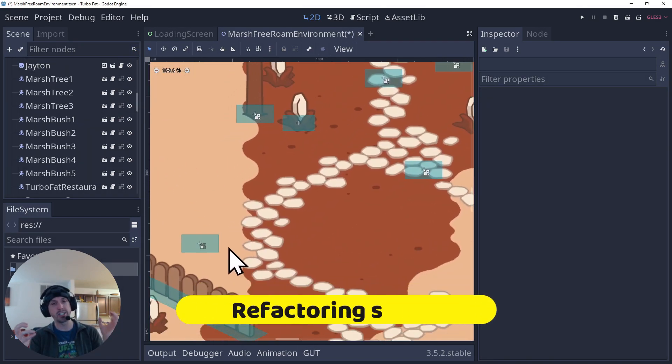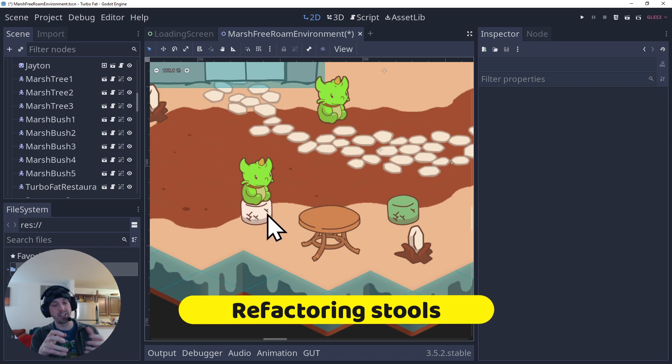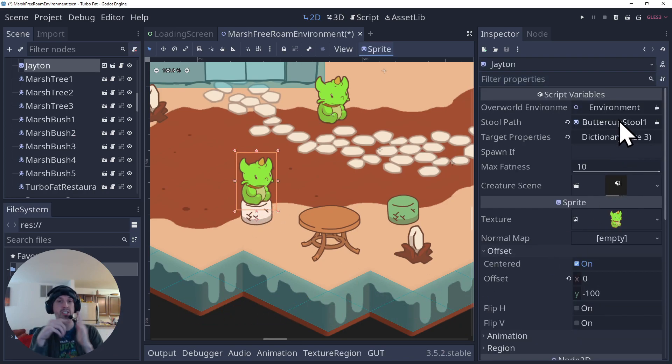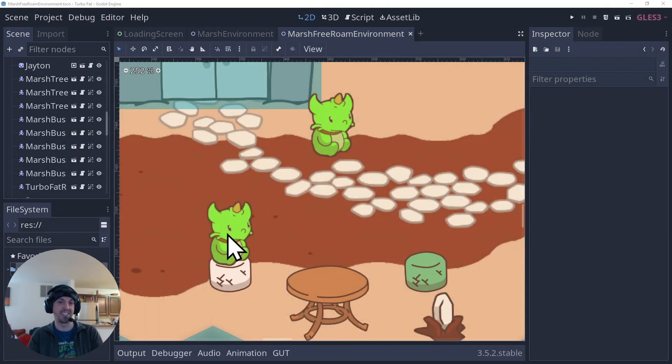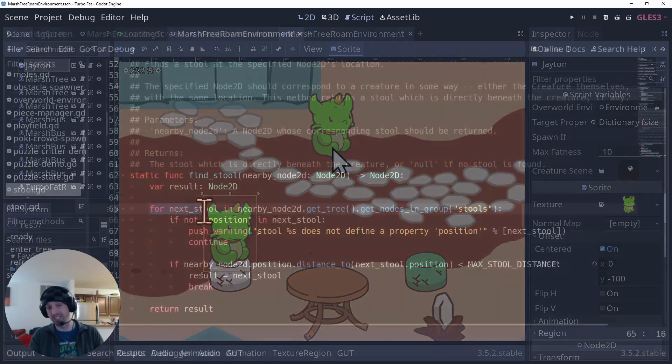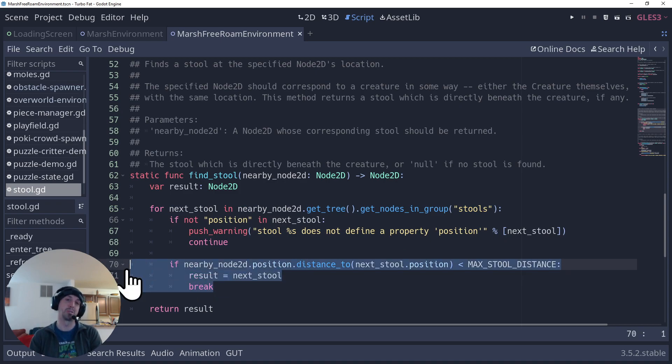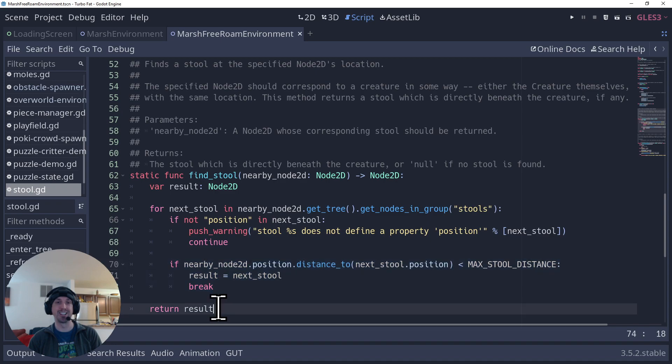One thing I did, for example, is the way creatures sit on stools. Stools have a different sprite when being sat on, and the old way it worked was creatures would just have a stool field, and that stool would know it was being sat on. Now it instead works with a proximity search — creatures look through all the stools in the game and find the one really close to them. It's one less thing to do manually and potentially mess up, so it makes my life easier.